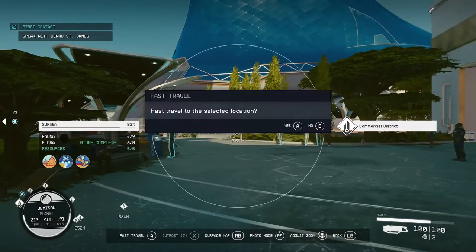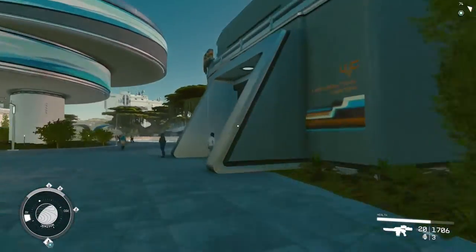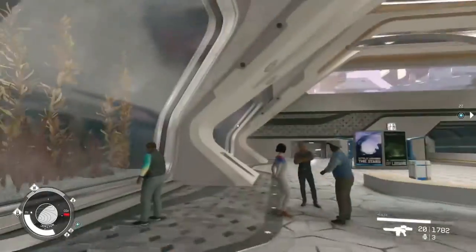Exit again and travel to the Commercial District. Go straight ahead a little and you'll find UC Distributions to the right. After buying some ammo there,